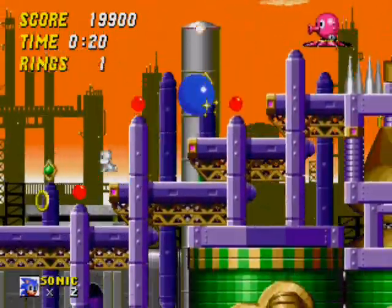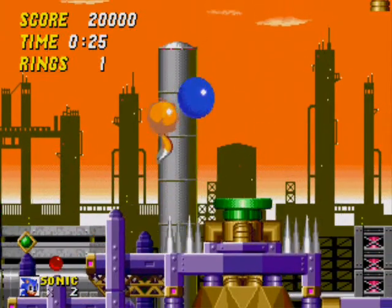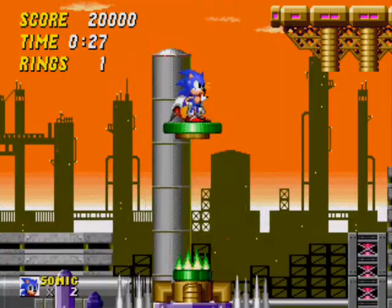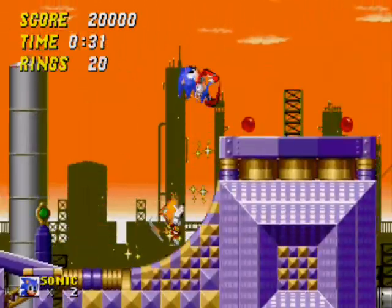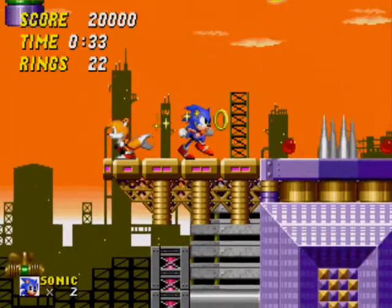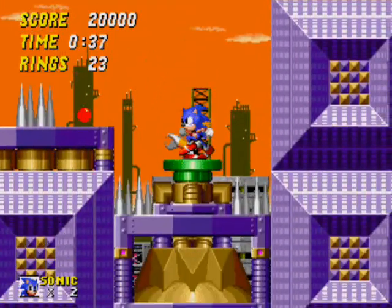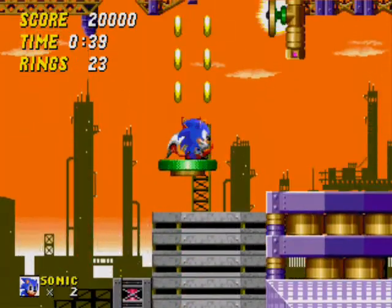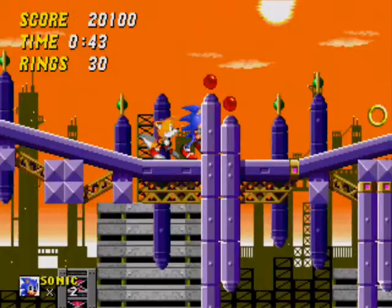This level has what I would probably consider one of the most annoying enemies in any Sonic game ever. They're basically seahorses that can fly through anything — through the floor, through walls — and if that wasn't bad enough, they shoot things at you as well. They're just overall really annoying to deal with. Speak of the devil, there's one right now.